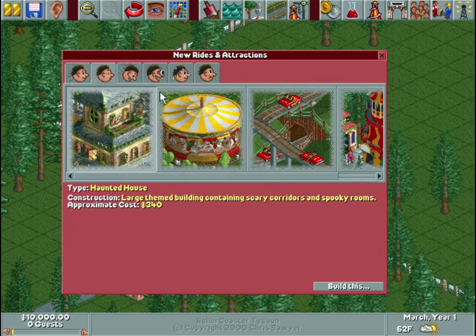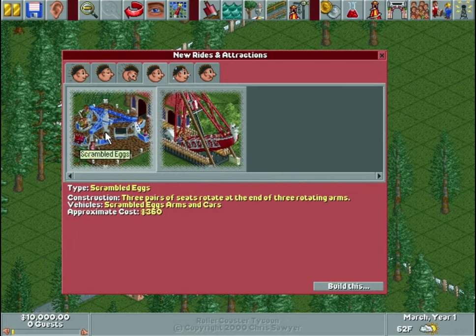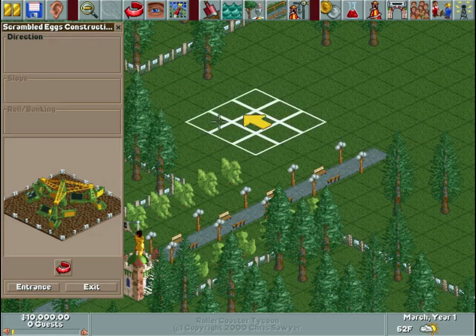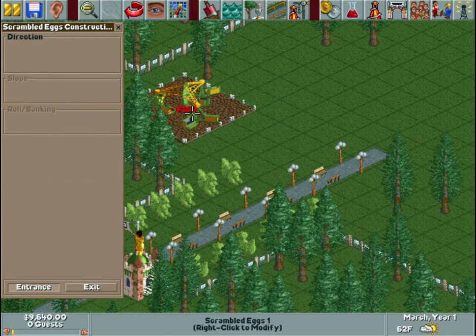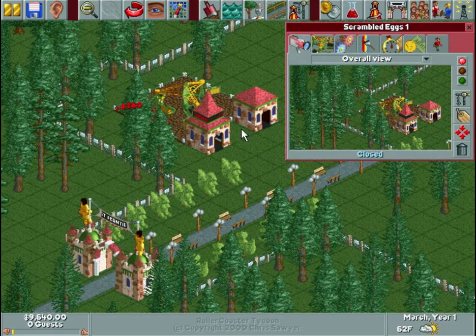Let's go ahead and build something basic to start with — let's do Scrambled Eggs. They all have their own name. Whenever you build them, let me actually build it first — they need an entrance and an exit so people can get on the ride and get off the ride. You can also rename the rides.